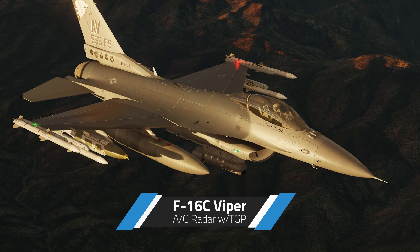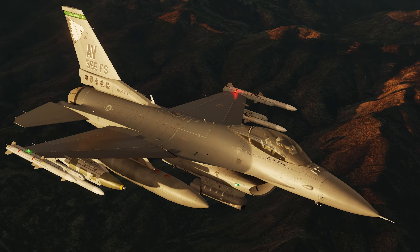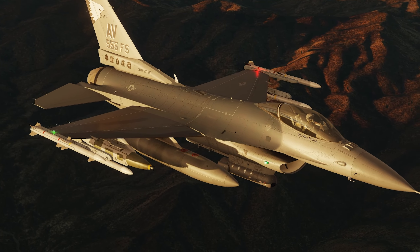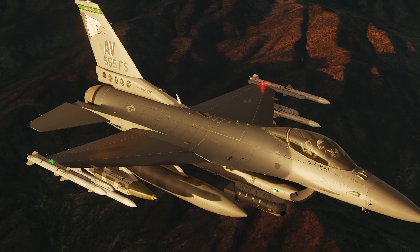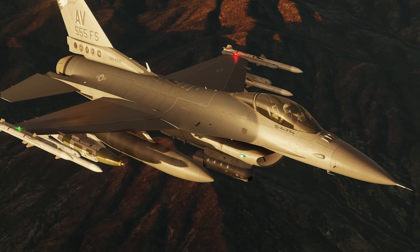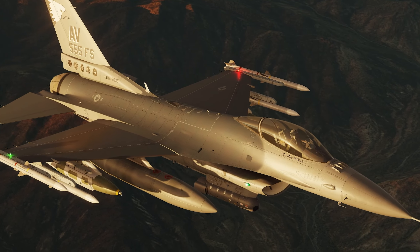Hey pilots, Trigger here. Today we're going to talk about the F-16 air-to-ground radar, specifically the ground map radar, and we're going to be using the TGP to put a JDAM onto a target. The ground map mode is new to DCS in the latest open beta, so you need the latest open beta to use the air-to-ground radar in ground map mode. Due to it being early access, there are quite a few bugs associated with the radar, but we can still get it to work.